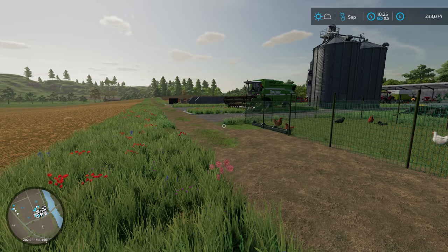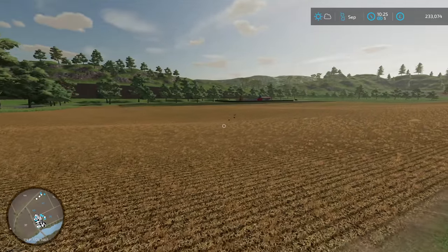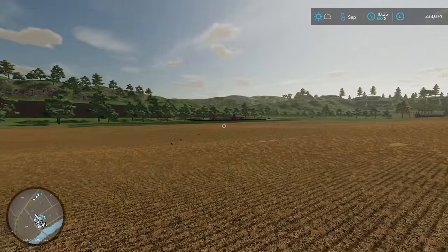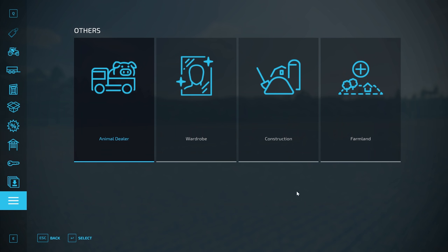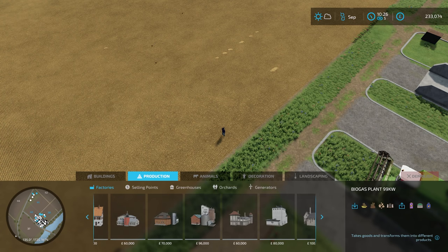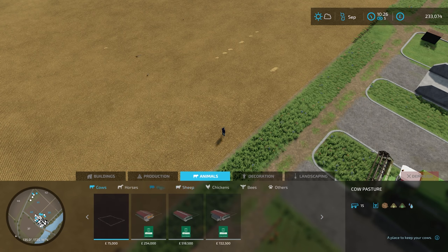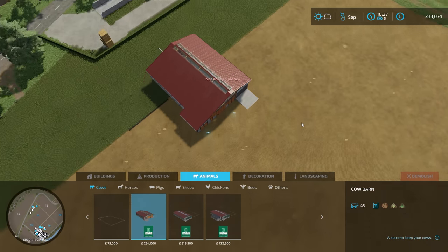Currently playing at times 0.5 — I think we should probably increase the rate of time. Times 5 should be okay. So, the cow shed: we will get some money back for the cow pasture that we currently have, probably not too much, around 35,000. And I do need to put the cows into a trailer as we transition. We can go into animals, then cows — it's this one here, 254,000. We can probably build this today; it's way overdue.